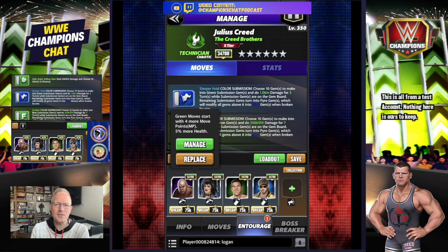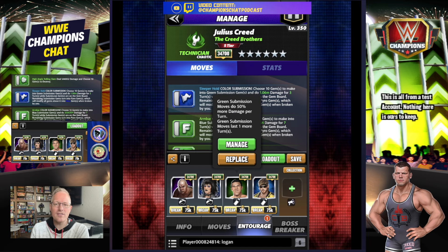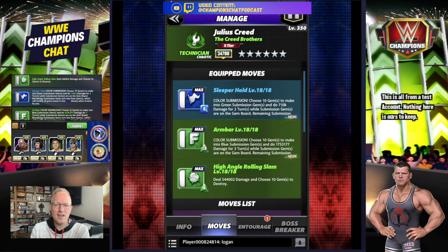Your entourage is going to be George Steel — green moves start with four; Ria — green submission lasts two more turns and green moves start with two more MP; Bruno Sammartino — green subs do 50% more damage and last longer; and Logan Paul for 50% more and one more turn. So you're getting your sub loaded by hitting the High Angle Rolling Slam, going into your sub, and then you super sub from there.